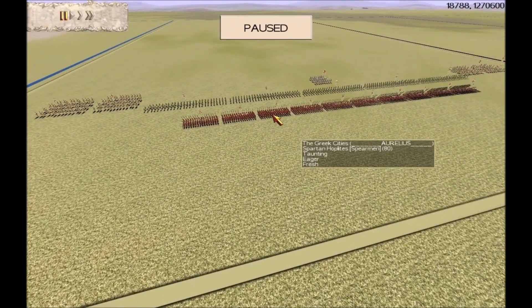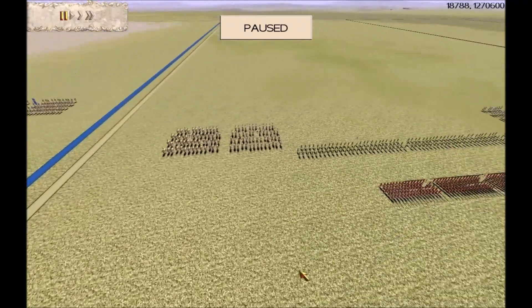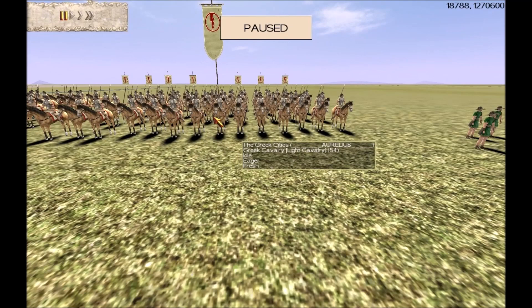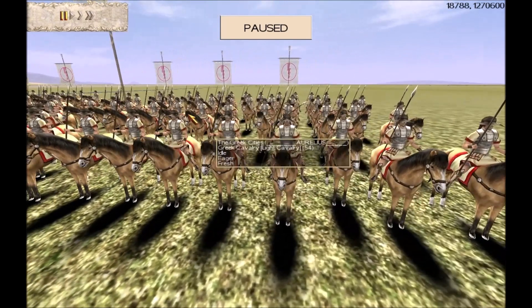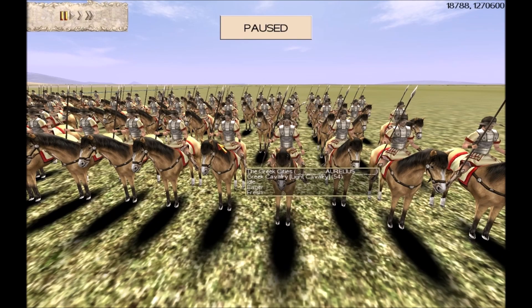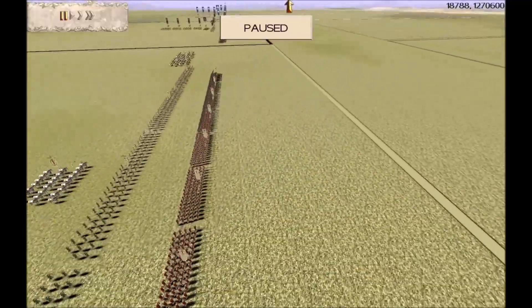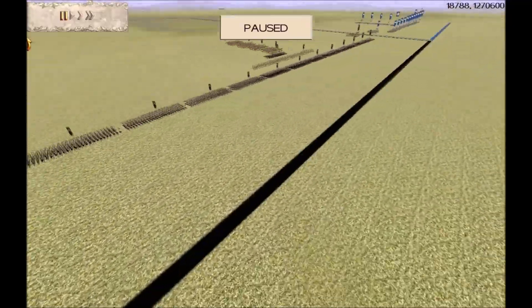Our next teammate is Brotherhood member Aurelius who's got his faction of choice, Greek Cities. He's got just 10 Spartans, 5 Archers, and 5 Cavalry. That's an unusual Greek Cities army build. He's got his light Cavalry with 7 upgrades on — experience-striped gold shield, gold attack. These guys are quite tough for light Cavalry and very fast to move around the battlefield, hitting enemy Archers.